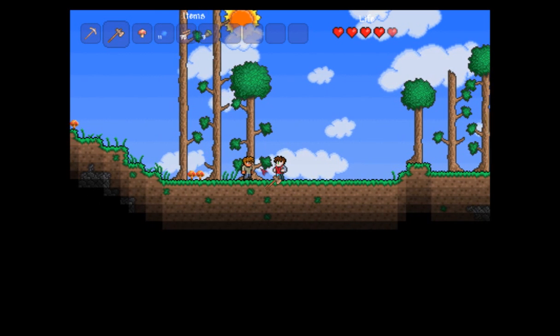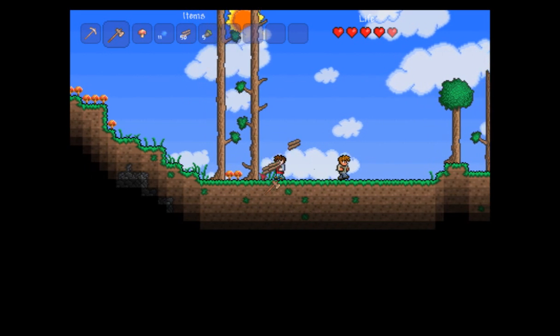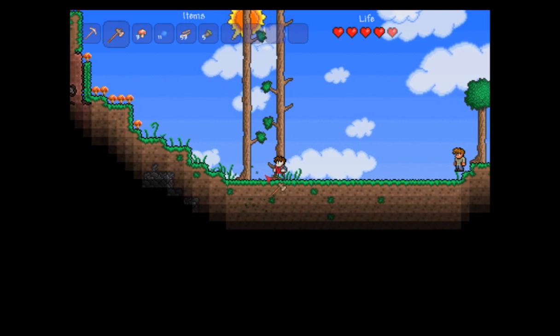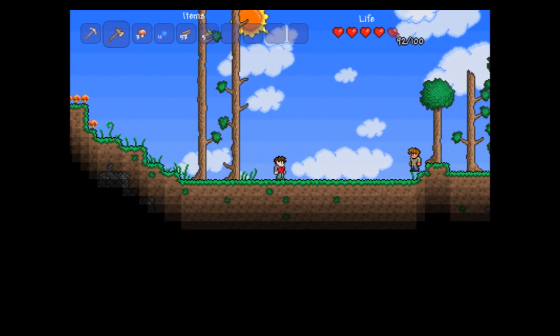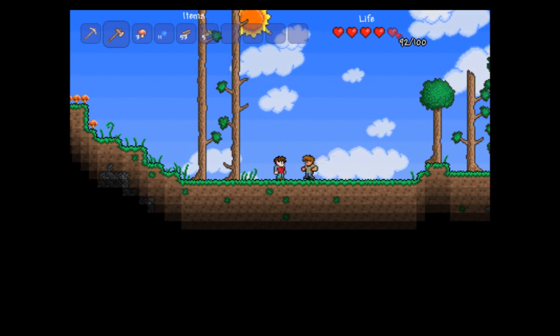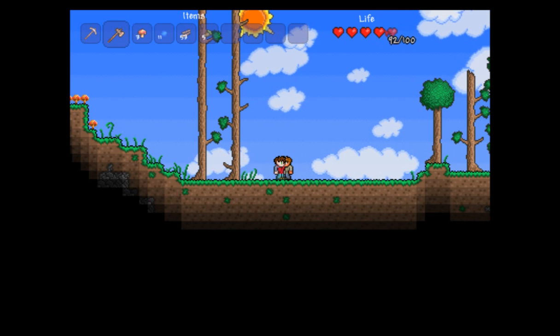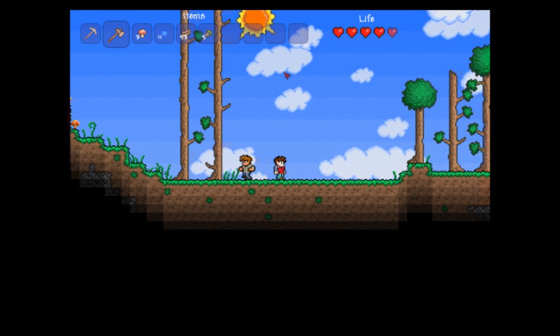If you look up on the hotbar, you can see the wood being collected. Now what do we have here? We have mushrooms. You want to chop these and take them into your inventory because they will heal you. This is your life up here. As you can see, I've already taken a hit from a slime and I'm down to 92 life from 100 maximum. These can be increased over time — you'll find items in the game that will increase your life power.